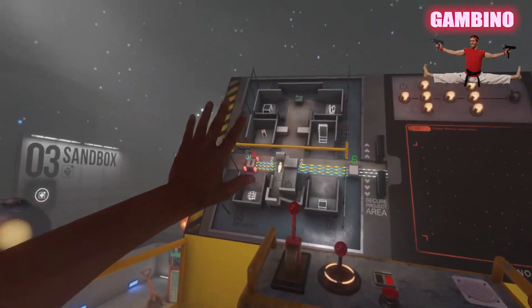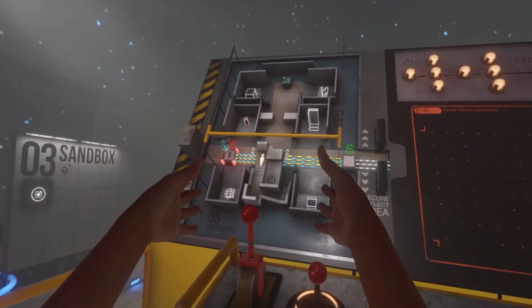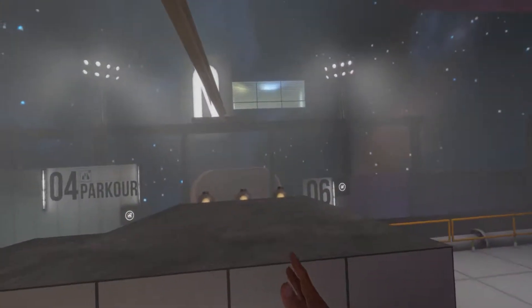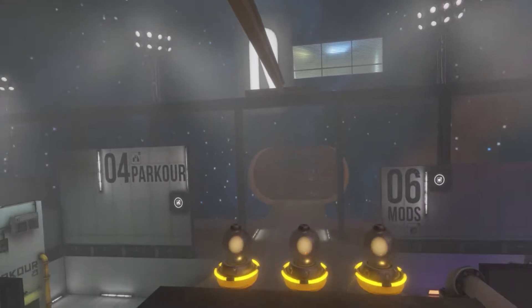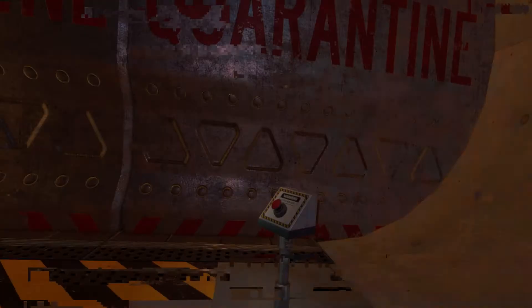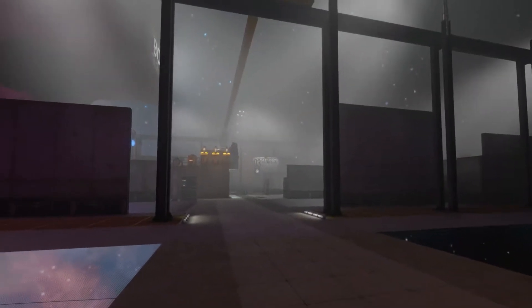I'm here at the crane puzzle. I just finished — if you notice, I put all three yellow and all three blue in their place. You can see them on each side. But I'm going over and hitting this door and it will not open. I'll show you a quick example, because a lot of people, I think, are running into this glitch. You can see I'm hitting the button, everything's in place, and it's still not opening the door.